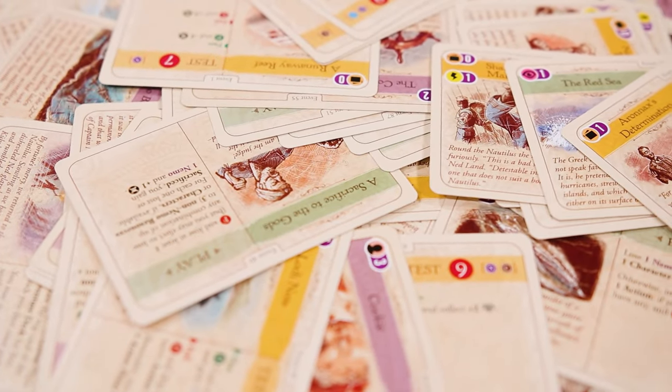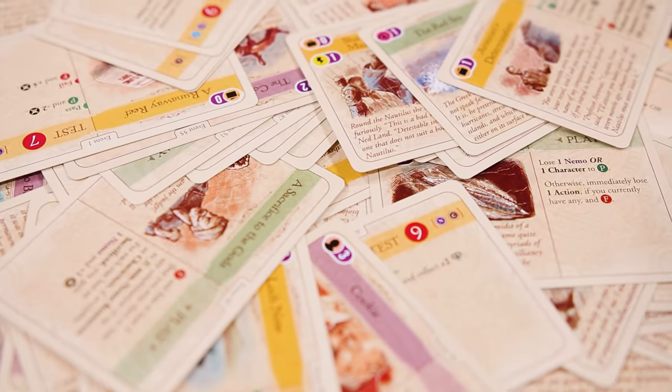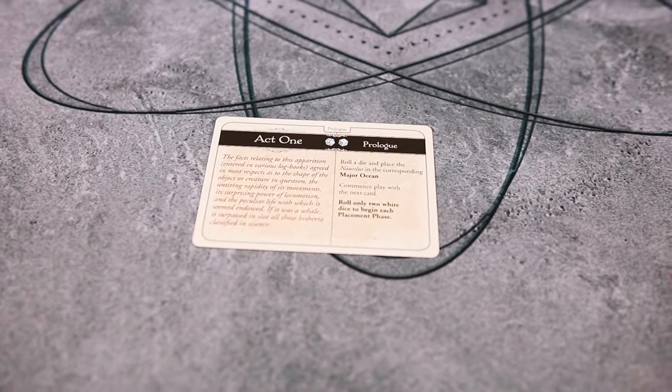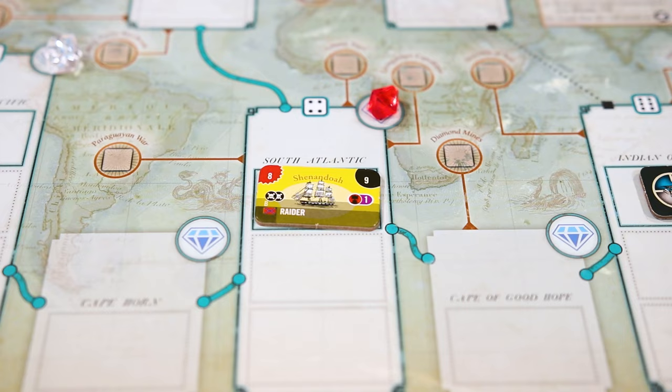So those are the three kinds of event cards, and as you saw when we're setting up, there are a lot of different event cards and they all do different things. Just follow the text on the card and you'll do great. After the event phase, we have the placement phase. This is where the act card will come into play.